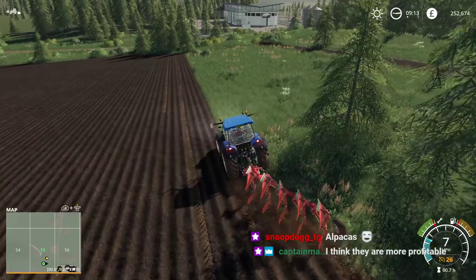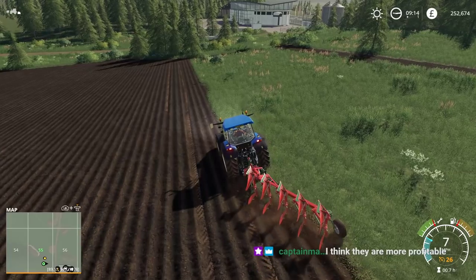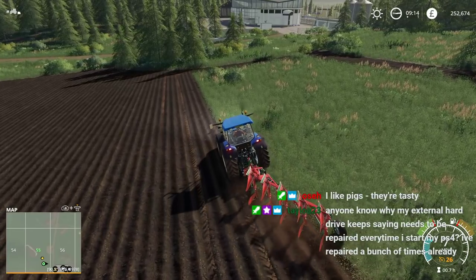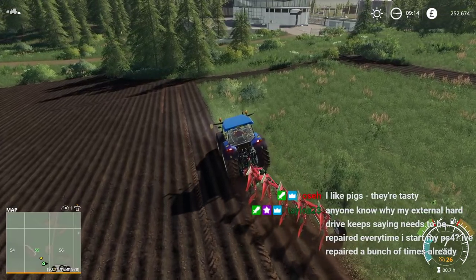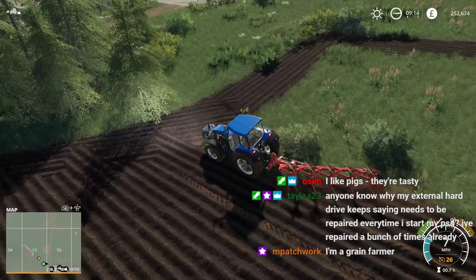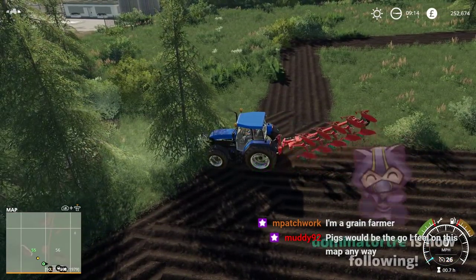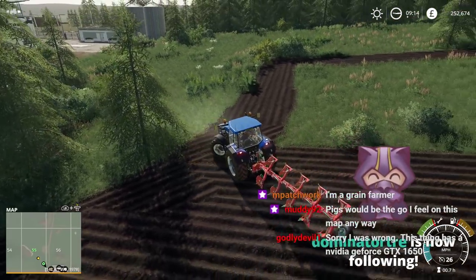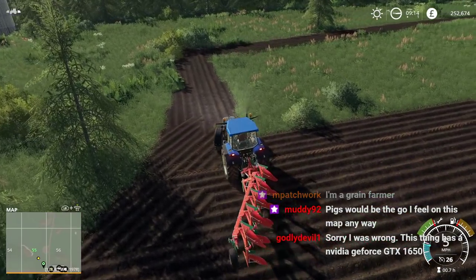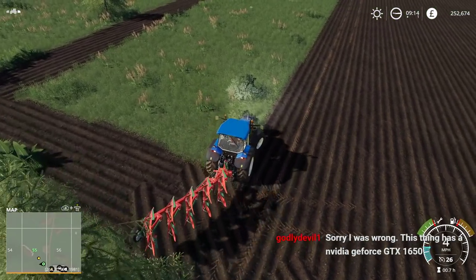The pigs are more profitable? The pigs would be the go-to on this map? Maybe that'll be how we do it then. I think the pig pen is a little bit smaller than the cow pen, so that would be good. We can feed them - we'll have to look and see what crops they need. I definitely won't be able to do the root crop because I'm definitely not going to be able to afford all the potato harvesting and stuff.